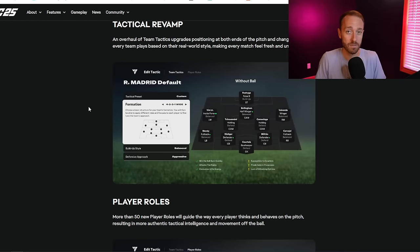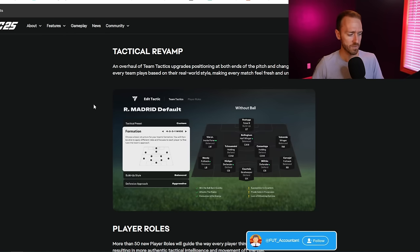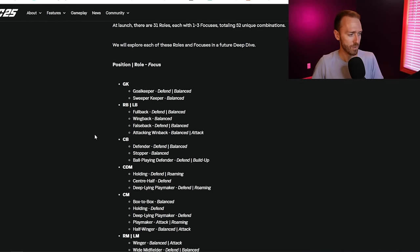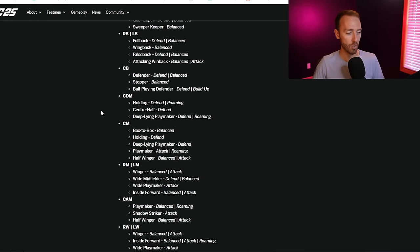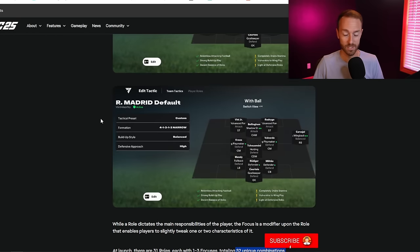It seems really complex with roles, focuses, with the ball, without the ball - this whole list of 31 different roles with the focuses. You have 52 different unique combinations of how you can direct a player to play, across all the formations. There's a lot there. I'll link this down below in the description if you want to take a deep dive into the combinations and fine print details, but we'll cover all the big things.